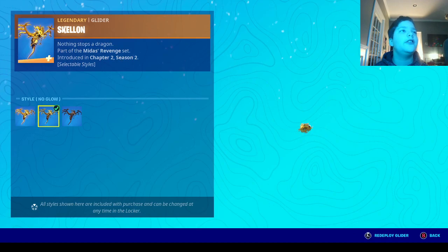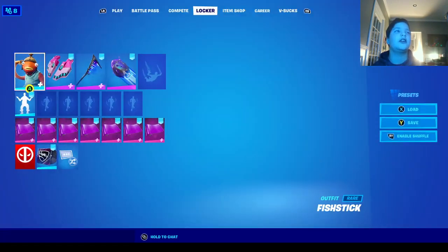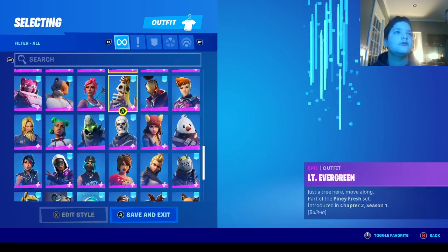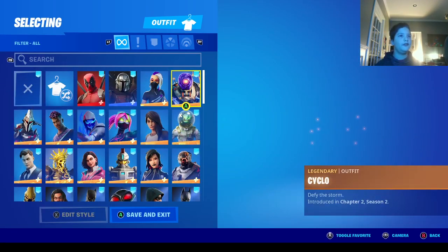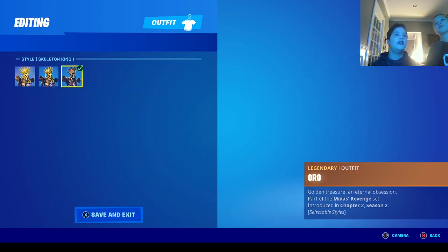And the Skeleton Glider with the Golden King No Glow and the Skeleton King, just so you can see the styles. I'm going to go to my locker and show you. Yeah, he has this — there's the Golden King No Glow and the Skeleton King.